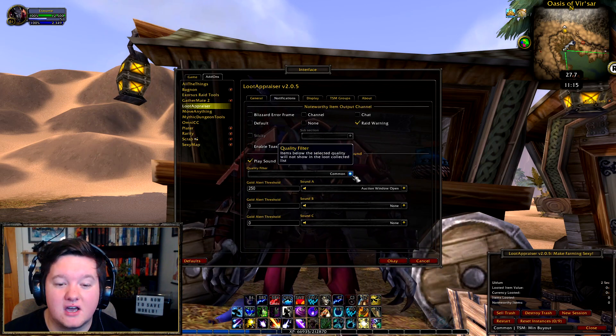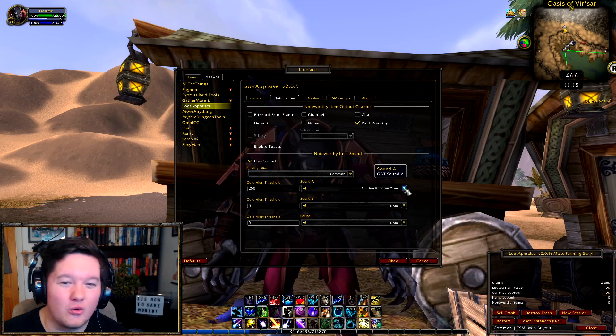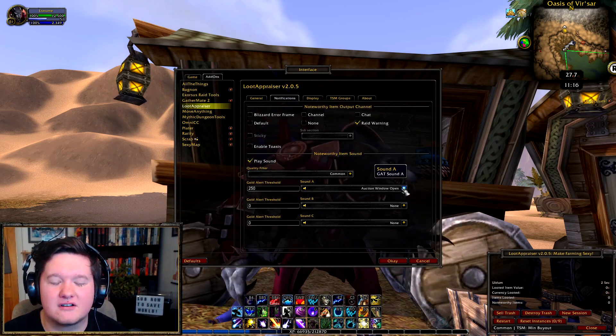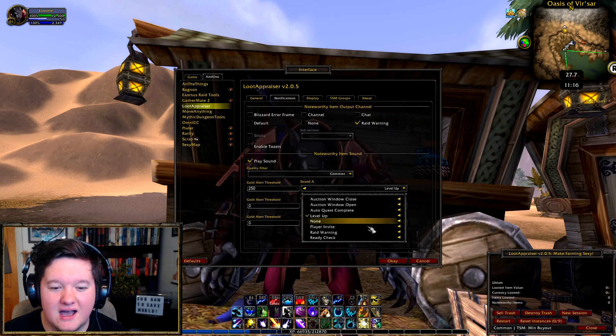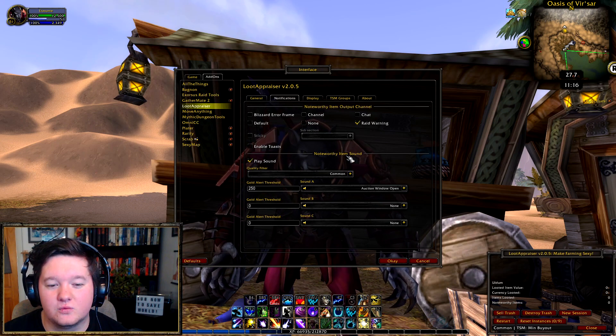Play sound — I like to have an auction window open sound whenever I get a good item. It's one of my most common comments across all of my gold farming videos. You can choose different sounds: player invite, auction window close, or auction window open. I just go for auction window open — that's what I prefer.